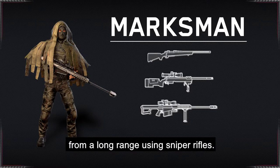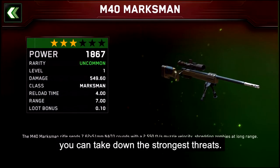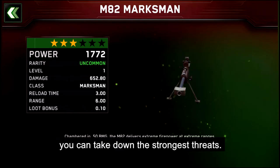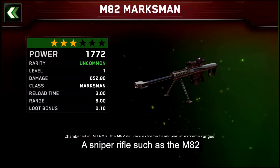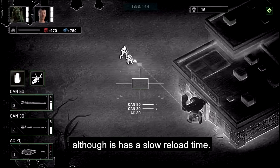Marksmen deliver heavy damage from long range using sniper rifles. With the marksmen in your squad, you can take down the strongest threats. A sniper rifle such as the M82 is the ideal solution to deal with Titans, although it has a slow reload time.